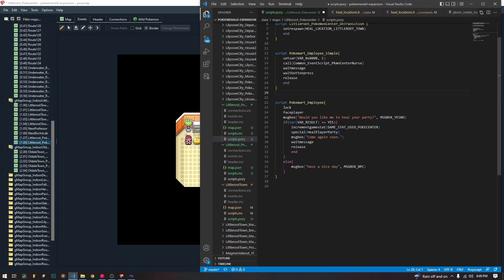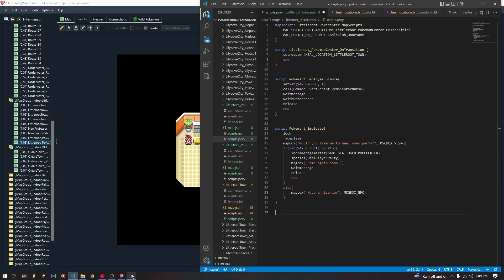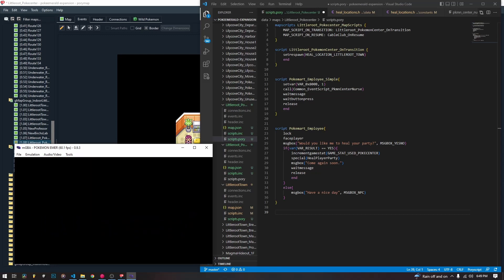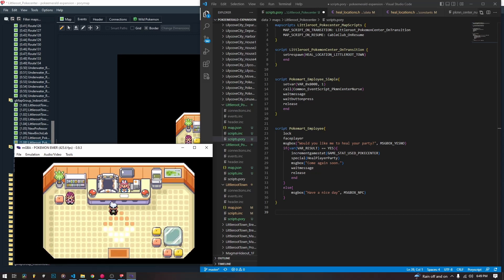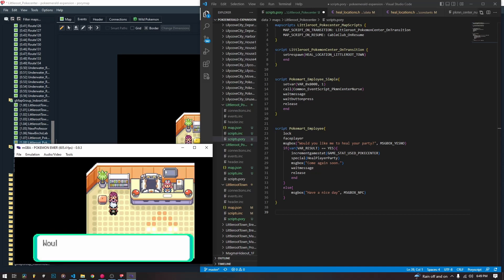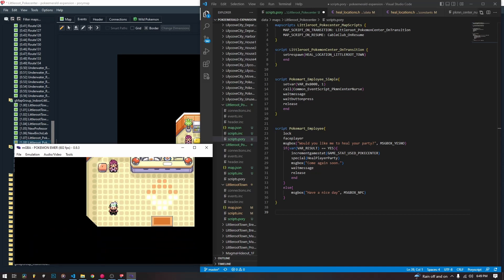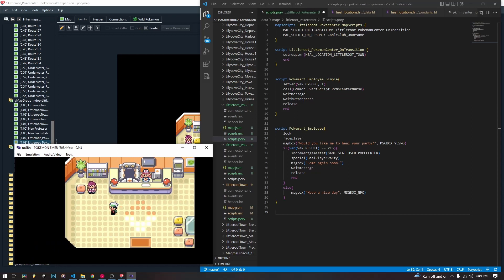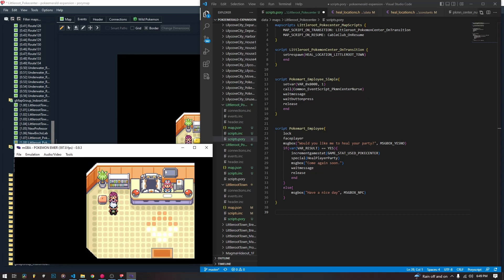All you need is the special — the C function that is called that actually performs the healing. So we are going to go into MGBA — I've already compiled — and we are inside of our PokeCenter. If we go up to the nurse, she says all the normal stuff, she takes the Pokemon and hands them back to us. If we go to this guy: 'Would you like me to heal your party?' Yes — 'Come again soon.' And it heals. I obviously don't have any Pokemon that are hurt, so I can't fully show it, but it did heal my party. If you go and hurt yourself and come back, you'll see that that happened.